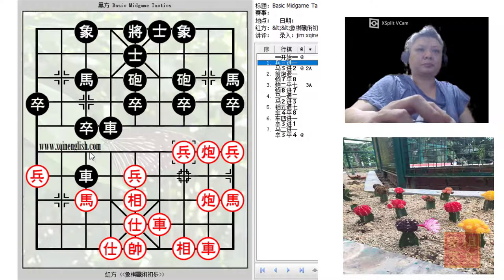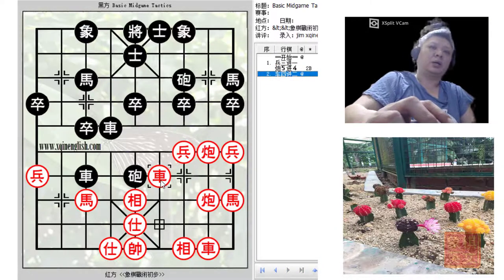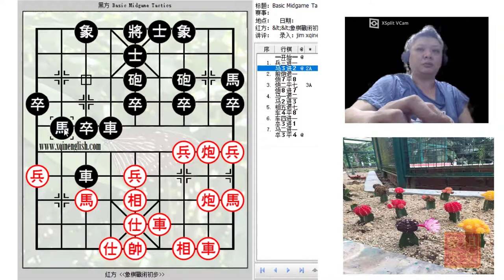If the chariot retreated, the elephant will capture it. And the pawn is protected by the horse so the chariot cannot capture it either. So how should black react? It would not be a good idea to play c5+4 because red would simply advance his chariot to gain material. In the book, h3+2 was recommended as the sound move.